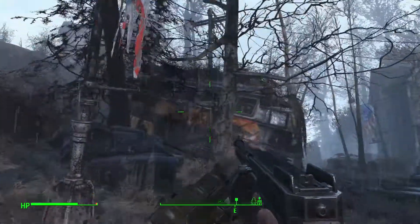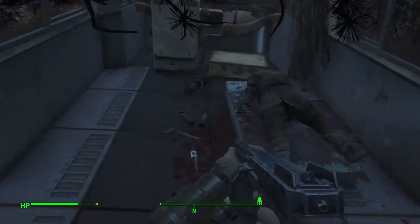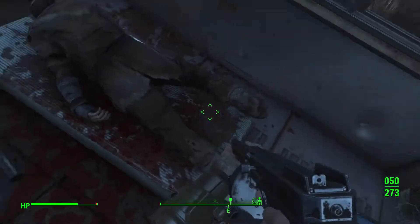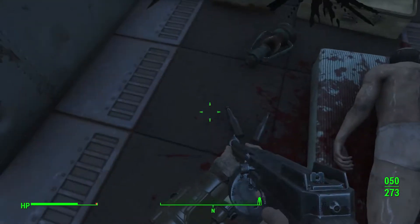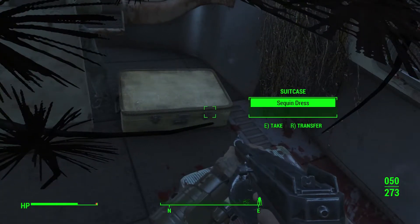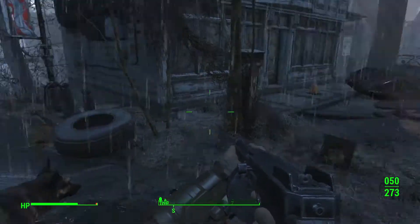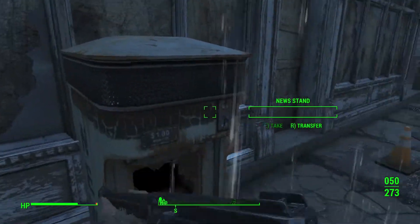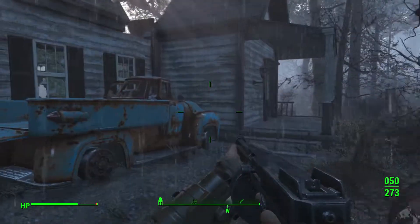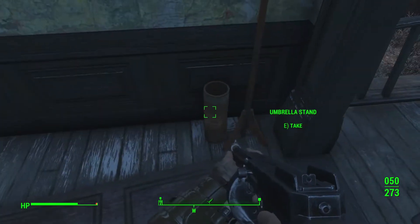That guy does some really nice work. Look at this - this is really, really nice. Half of a bus, full of bodies. What have we got in here? Trader's body. Can't grab those. For whatever reason, those bottles I cannot pick up. New stands empty. What's this house over here? What do we got? We got an umbrella stand.